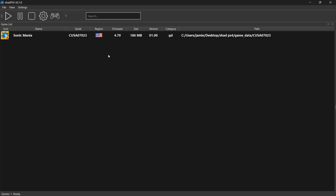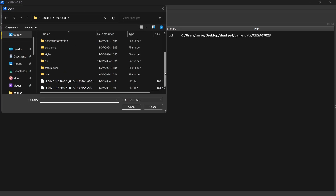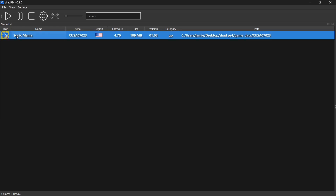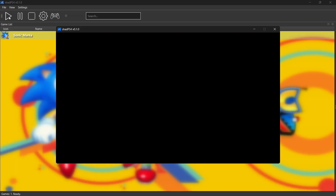I've also got another package to go with this, which is the update for Sonic Mania. So again, File, Install Packages, and this time I'm going to select the update file — patch detected, okay yes. Here we go. If I just boot up the game to make sure everything's working, I'm going to left click on it and then go to the play button.